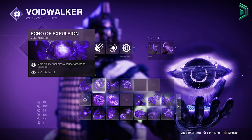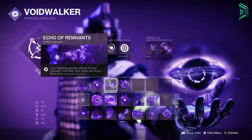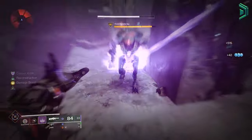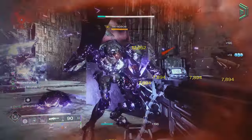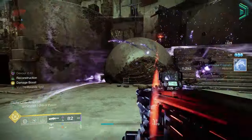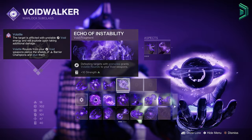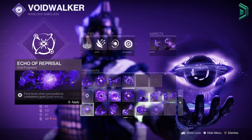Echo of Expulsion means Void Ability final blows cause targets to explode, which is great for better ad clear. Echo of Remnant makes the grenade last longer — you need this because without it you might not trigger the second energy boost with Contraverse, which requires the grenade to keep damaging enemies after an initial cooldown of about 4 seconds before it re-triggers and gives you another grenade. The last Fragment is Echo of Instability, so grenade final blows grant your Void weapons Volatile Rounds. If you're not using Void weapons, a good alternative would be Echo of Reprisal for more super energy.